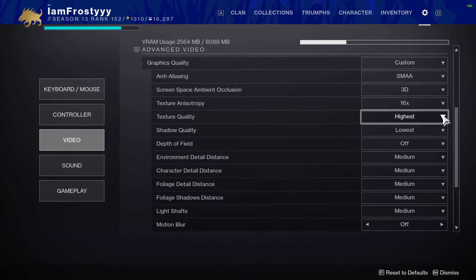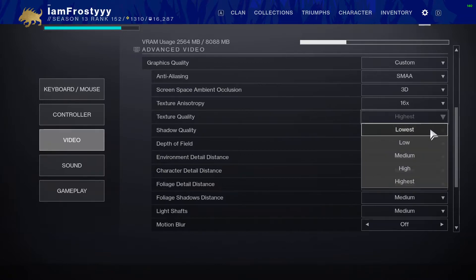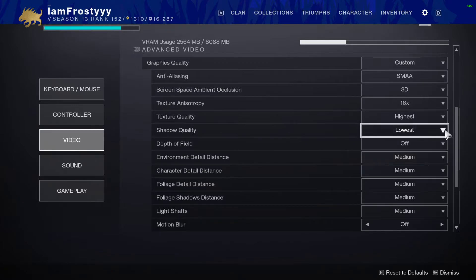Texture quality is actually a big one. It does not affect FPS significantly at all, but it affects the visual of the game very significantly. Make sure this is set to High or Highest. If you set it to Lowest the game will look like absolute crap, and it does not affect FPS very much, so I recommend High or Highest for sure.